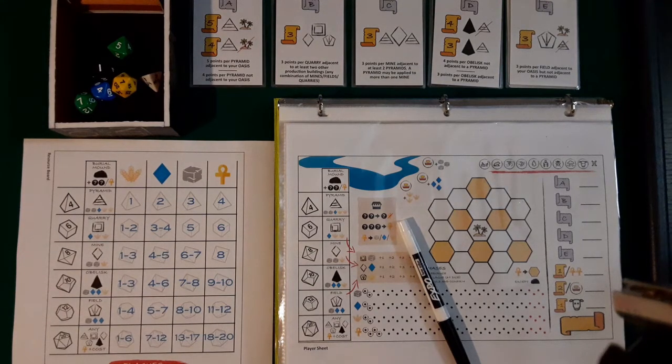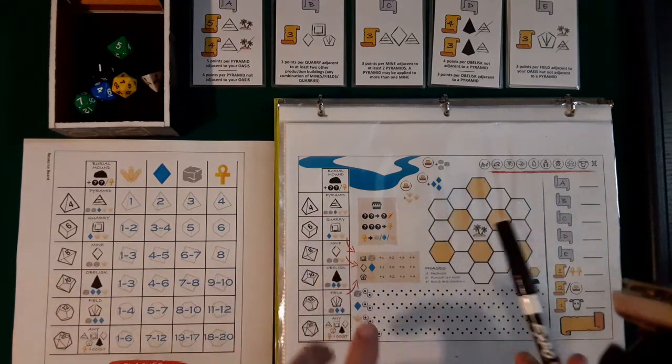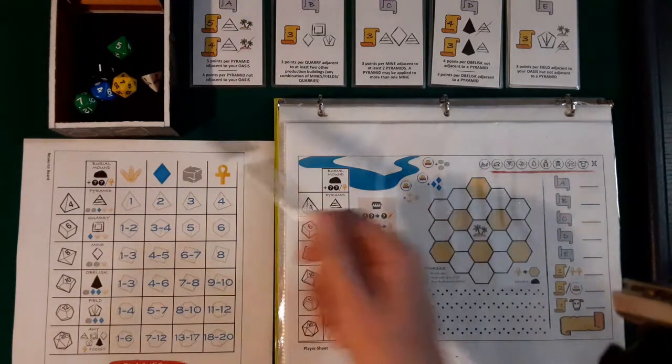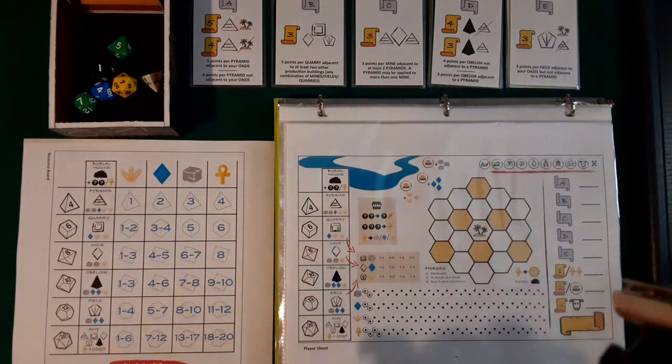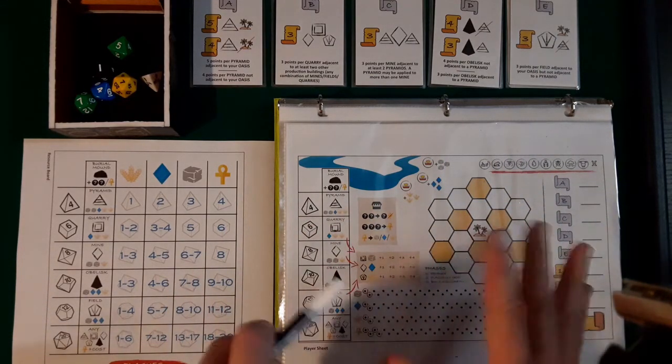Hello and welcome back to my channel. Today we're going to have a look at this game called Egyptia. It's a roll and write game, but you do need these scoring cards that are going to show how all the elements are going to score each game.